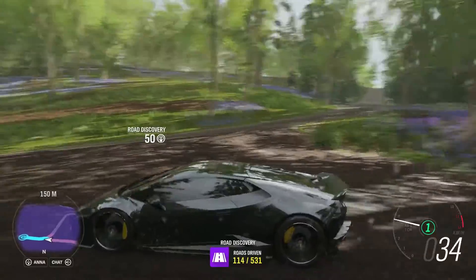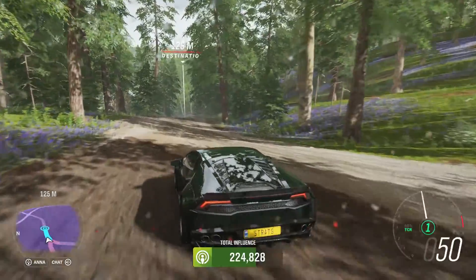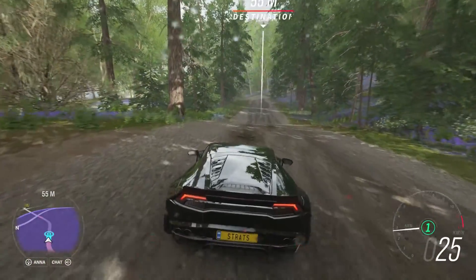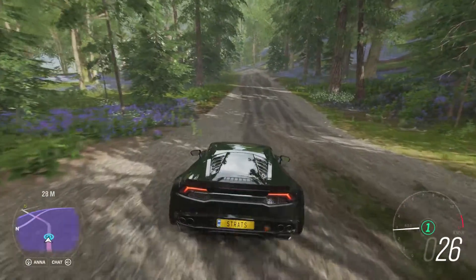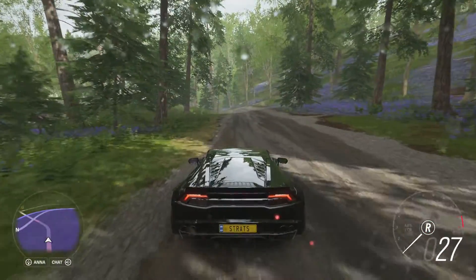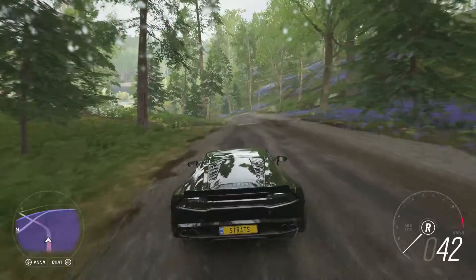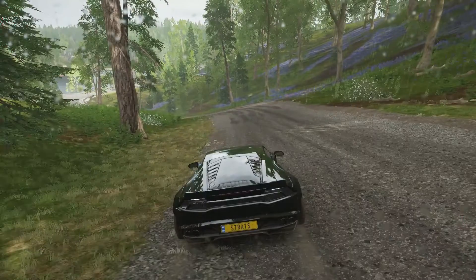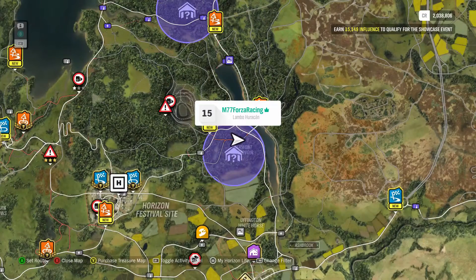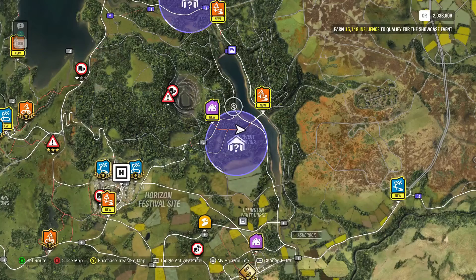For those of you who are not familiar, there are barn finds in this game carried over from previous Forza Horizon games. Basically you go and find these barns and there are abandoned cars inside that need to be restored. You find the barn, get the car to your garage, and your main guy restores the car. They kind of just randomly pop up — they'll tell you over the radio that one has been rumored to be in a certain area and these purple circles pop up. Once you find it, it'll show up as an icon and you just go to it and it does a cut scene.